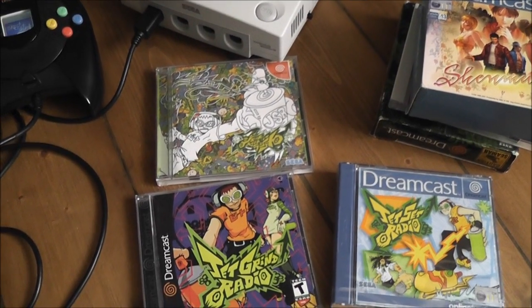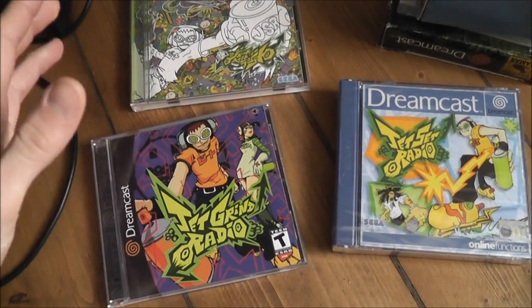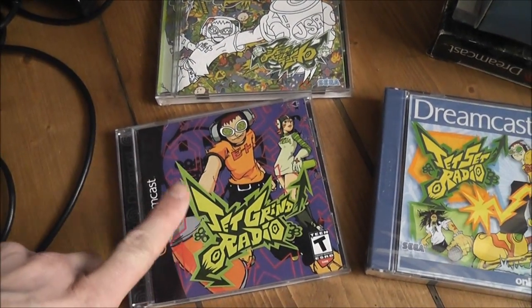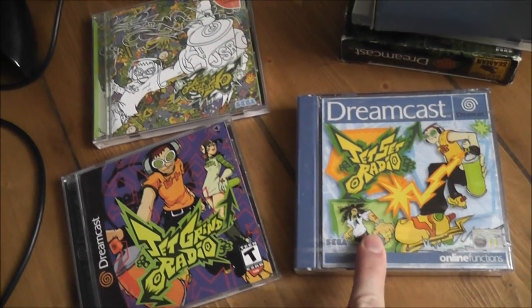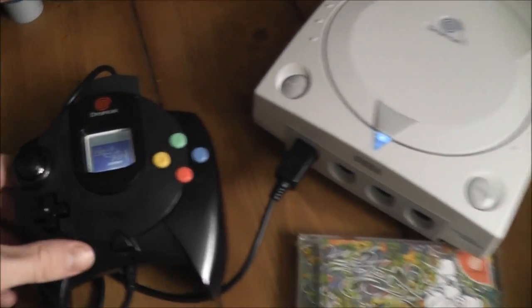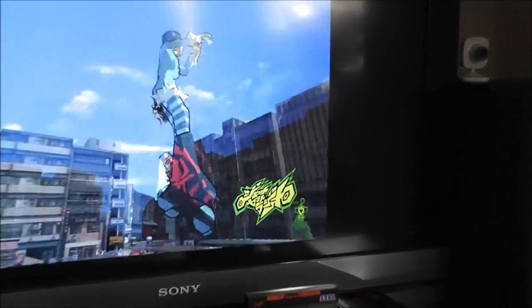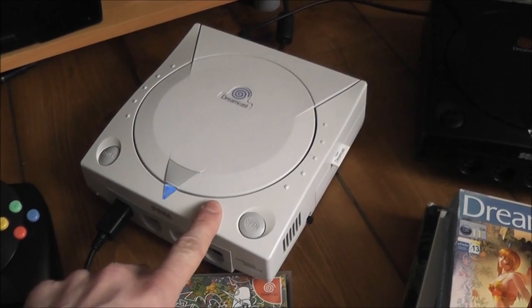A perfect example to show you this is Jet Grind Radio, which has a few different releases in different regions. You've got the Japanese version, the North American version called Jet Grind Radio, and the PAL version which is Jet Set Radio. Right now I've got the Japanese version in the console — you can see the Japanese text there. This is obviously my PAL machine.